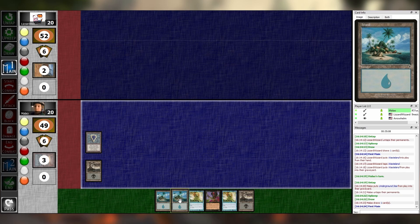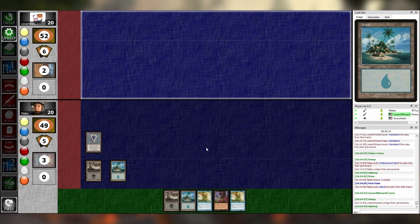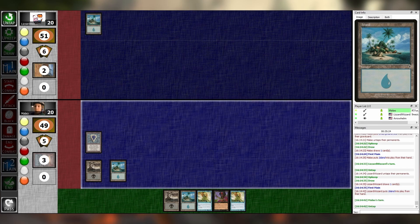Swamp. Island. Well of course I know him — he's me. Island pass. Swamp, pass. Using my duelist power, I'm going to conjure a copy of Force Spike into my hand. Counter my swamp with a Force Spike. Untapping, upkeeping, drawing, main one.